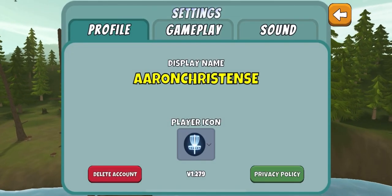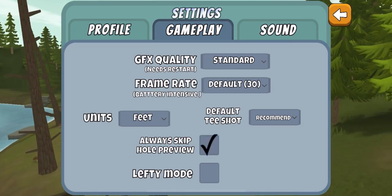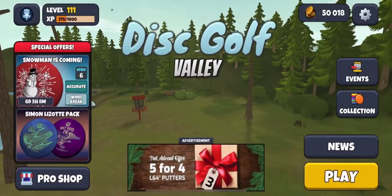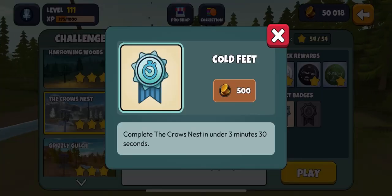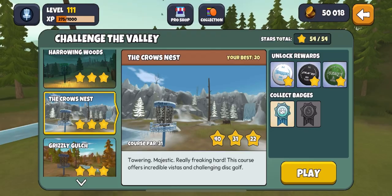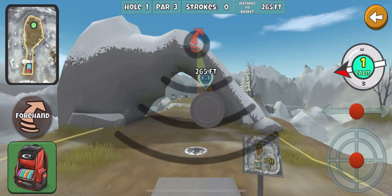I realized I need to change my strategy a little bit. If you go to the home screen, go to settings, then gameplay, you can change it to skip the whole preview. I think I was wasting time on that, so hopefully that'll make the difference — because I was struggling. I thought I did pretty good on that last one and still didn't get it.